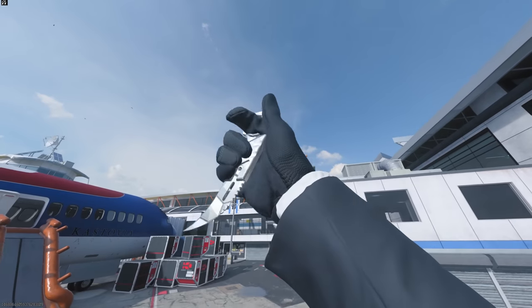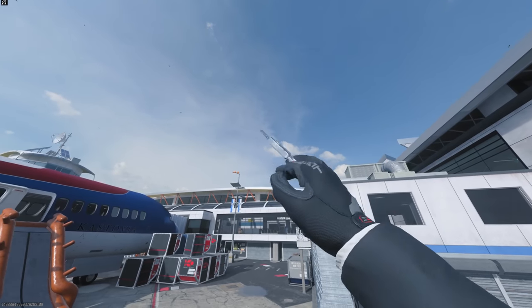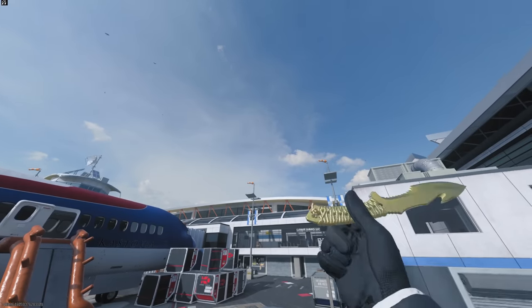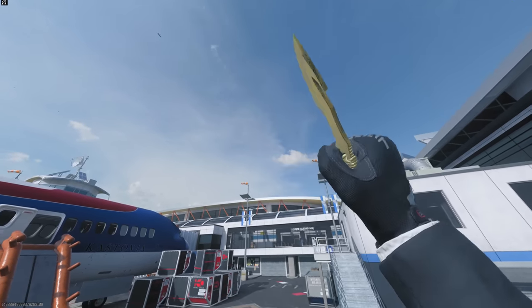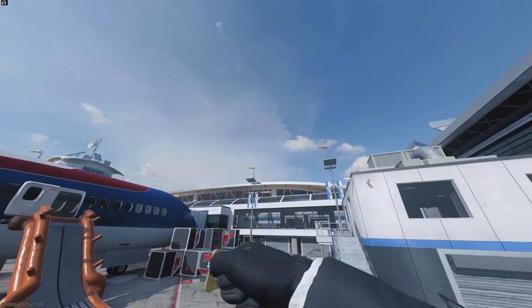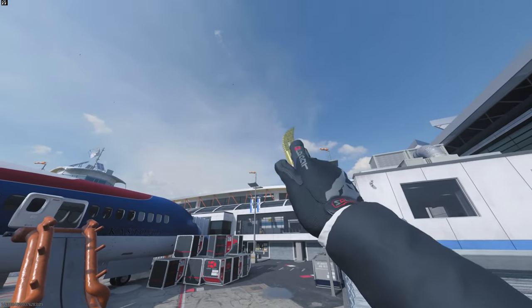Not the biggest fan of the camo but it is very knife-esque in color — it's not terrible. And just because we put our blood, sweat, and tears into it, here's gilded on the knives as well. The gutter knife with gilded looks way better than forged on it, to be honest. And of course our karambit — very beautiful looking weapon. Kind of wish the karambit was bigger though, not gonna lie. Little tiny baby karambit.